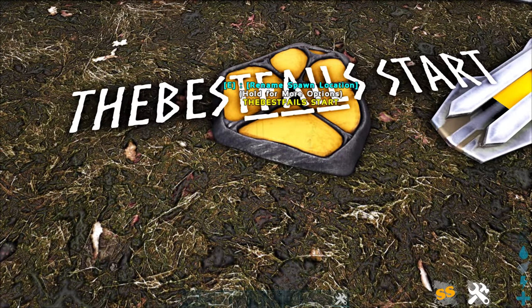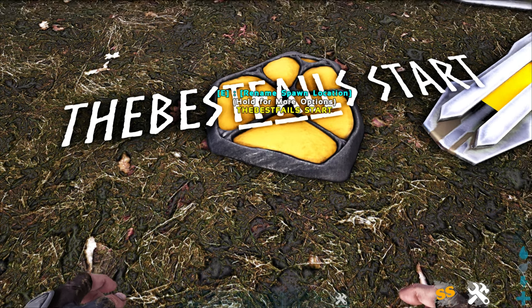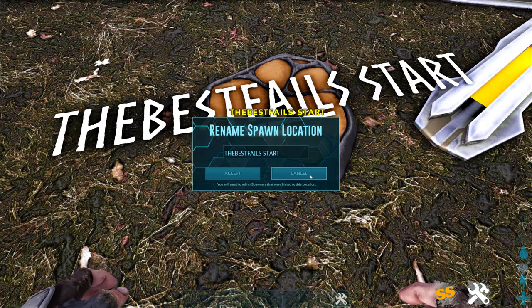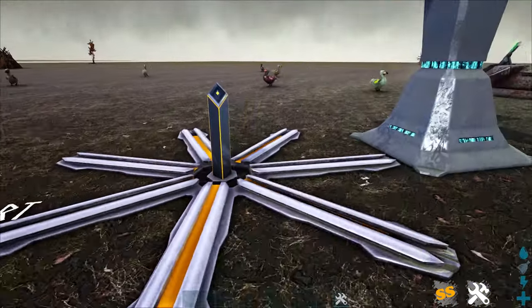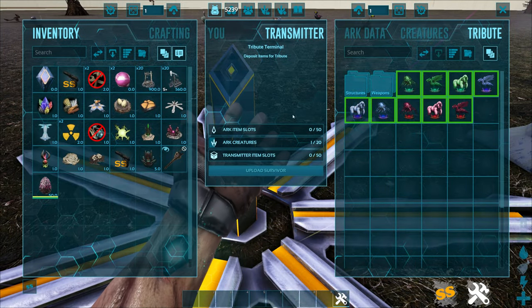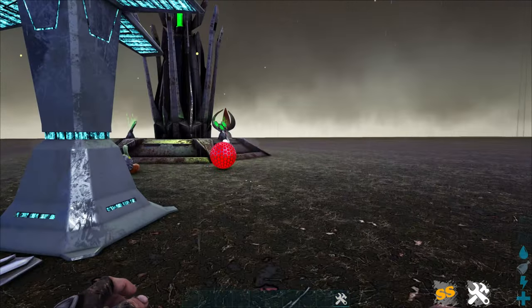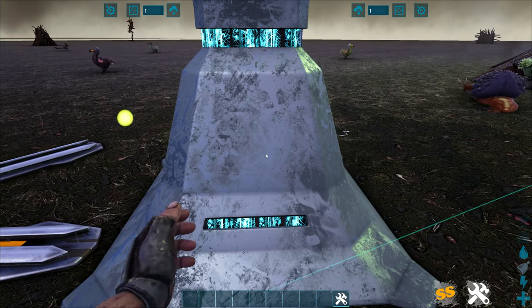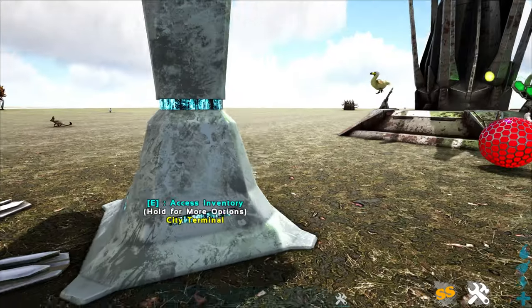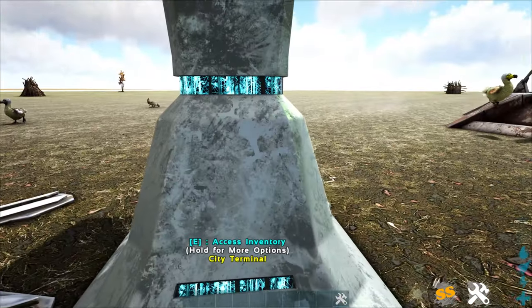The spawn location item lets you add custom player spawn points — just press E, put a name on it, and it'll show up on the spawn list when people first join the game. There's also an in-game transmitter, just like the normal one, where you can do bosses and place it in a specific boss area. There's a city terminal as well — same as the normal one but you can place it wherever you want on the map.